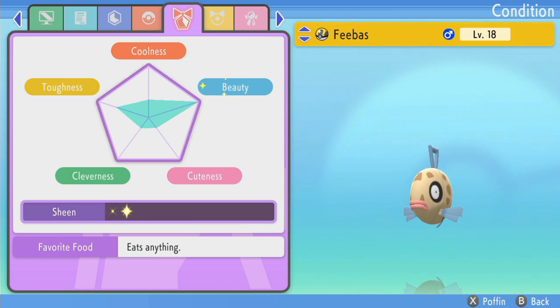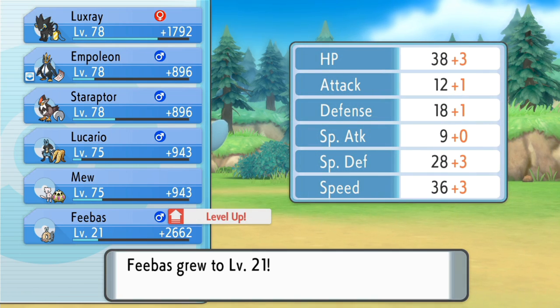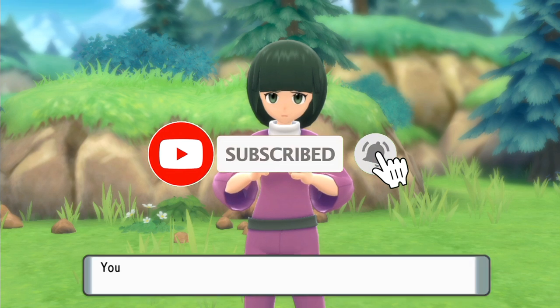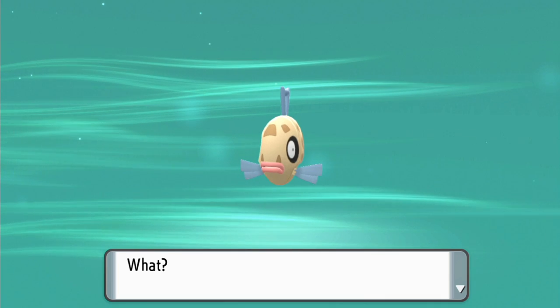You can see Feebas's current beauty by going to Summary and then scrolling to the Condition tab. You can see if the beauty status is maxed if it shines like this. Now all you need to do is level it up by giving it a Rare Candy or doing it the regular method — and that's pretty much it: how to get one of the rarest Pokemon ever in Pokemon Brilliant Diamond and Shining Pearl.